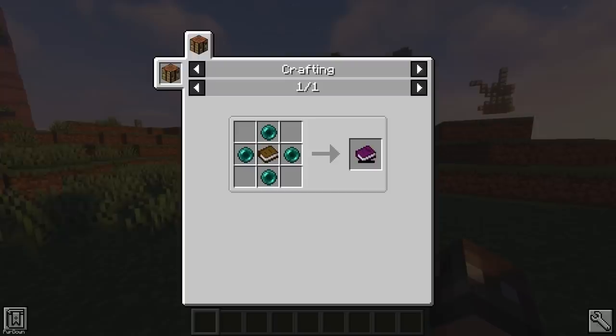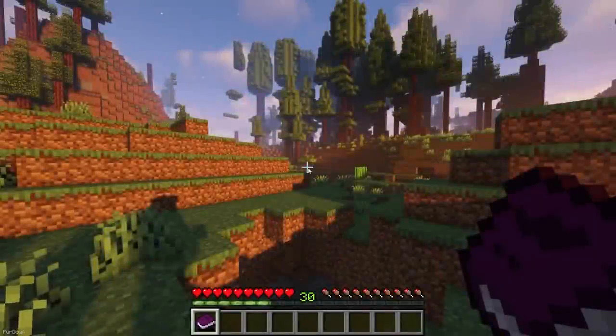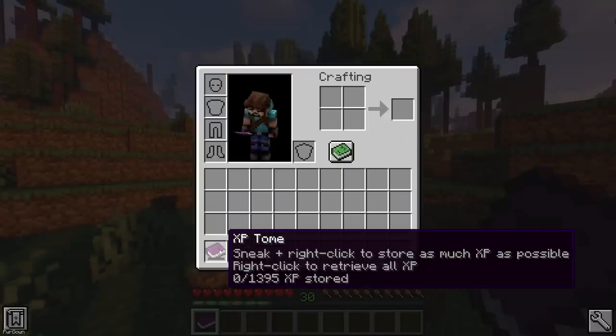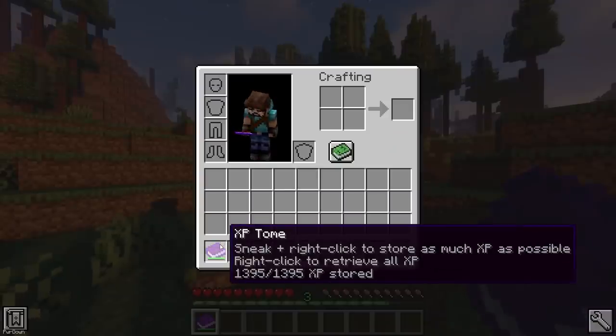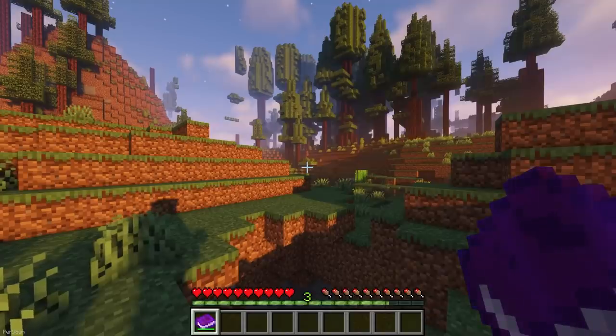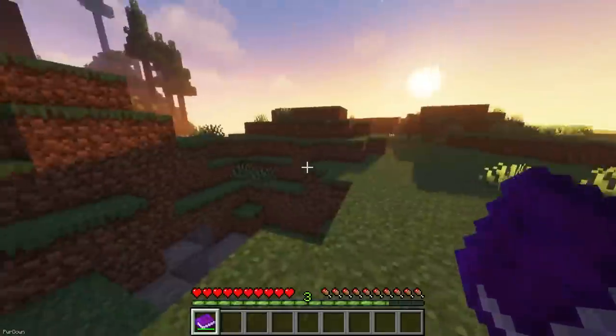The XP Tome is a new item which can be crafted from a regular book and 4 Ender Pearls. It can be used to store and retrieve experience, and it can hold about 30 levels worth in total, although this can be configured. It's a useful way of keeping your experience safe, so that you don't lose it if you die.